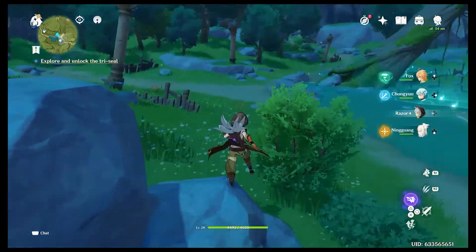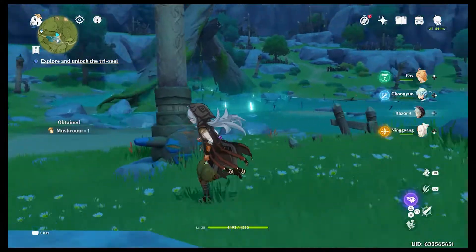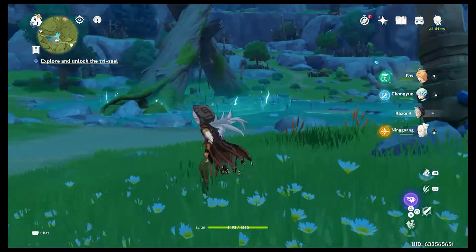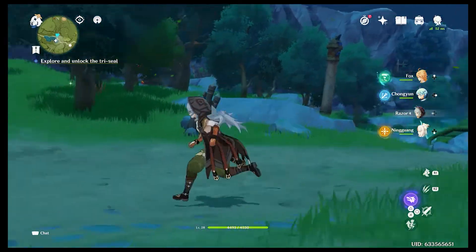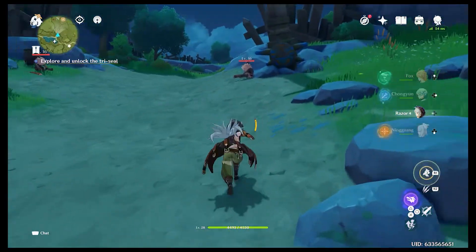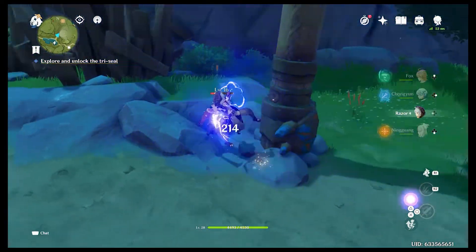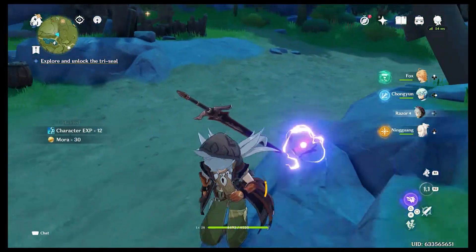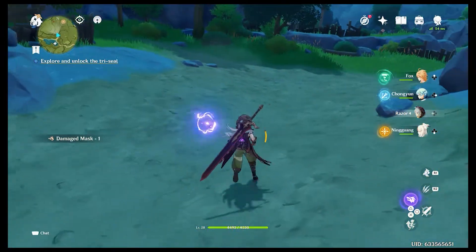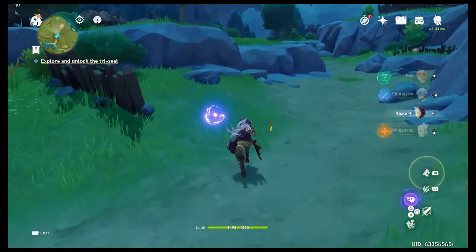If you have a daily quest over in this area, the only teleport point is basically the one back there. It's just such a pretty area and cool looking. I can see that anemoculus up there but I can't really get to it until I take the bubble down. Okay, let's take down the guards. I guess I don't technically have to fight these guys, but we do want to get the Adventure EXP from finishing the camp.